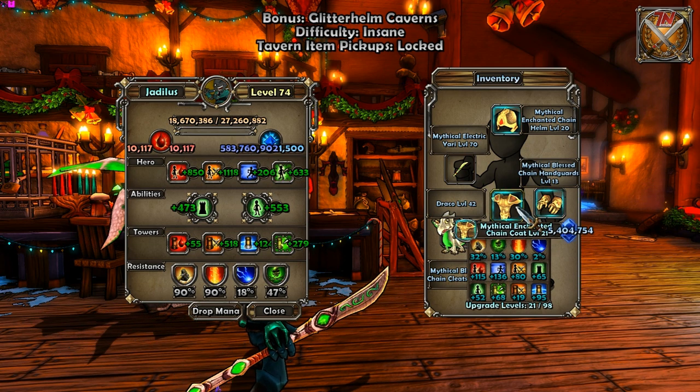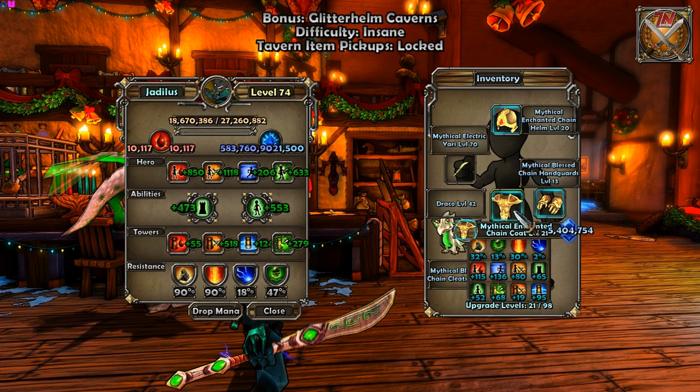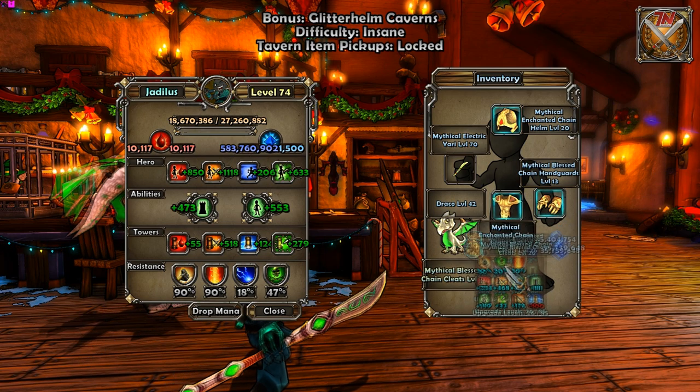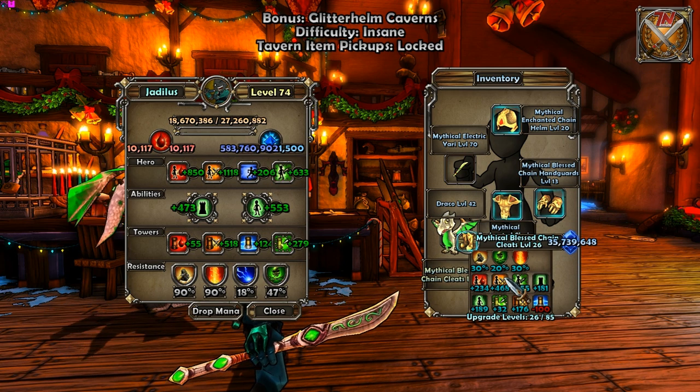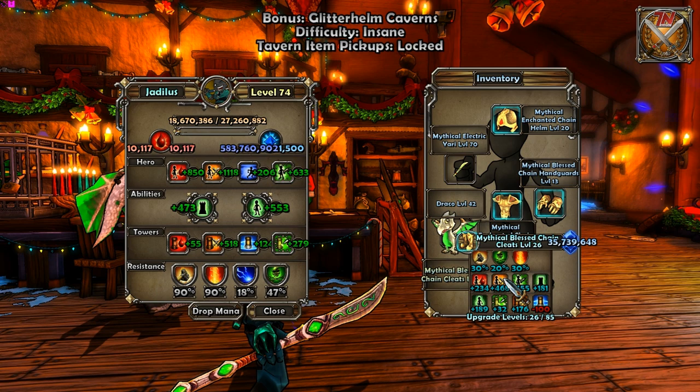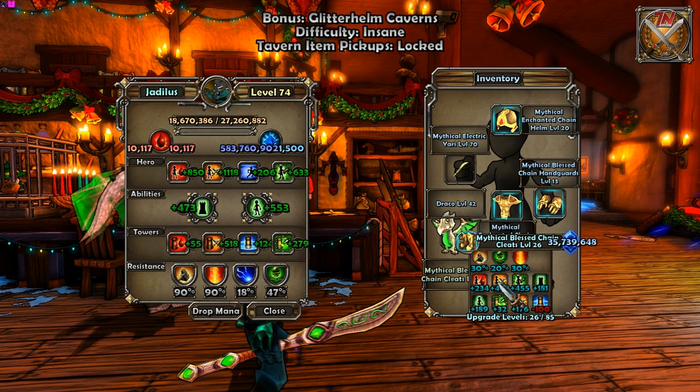The main stats you're going to want to worry about are, of course, hero damage, health, and hero boost. The others are pretty much irrelevant, because as long as you come out with at least 100 move speed and 100 cast speed, you'll be okay. Tower stats aren't going to matter because we only care about DPS.